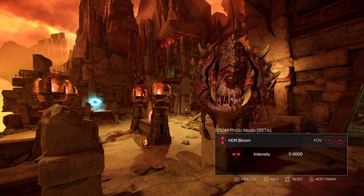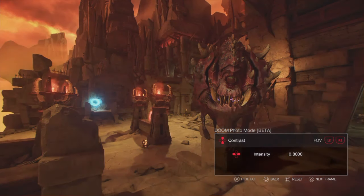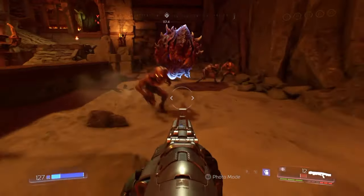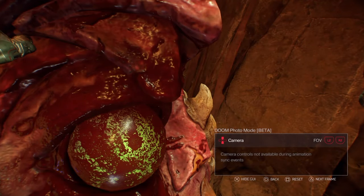You have a few settings there. Then you have the HDR setting — this makes it a bit sharper. You have saturation, you can make it black and white. You have contrast. Now you have lens dirt — you don't see a lot while doing it, but try it out.